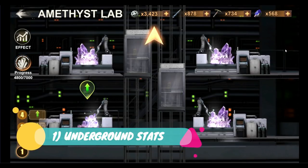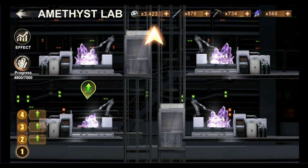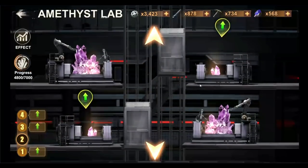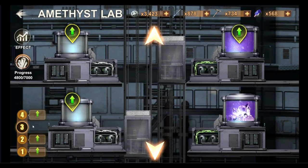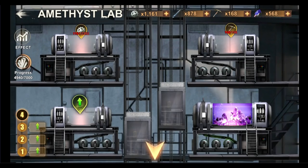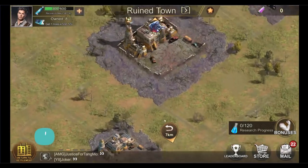Step 1: Underground Shadow Exploration stats. Each version of the world event, the lab, has always provided up to 360% Underground Shadow Exploration stats. You only need to make sure you have upgraded each station to level 5 on each of the floors to obtain the maximum amount of benefits. Do not waste your precious materials on unnecessary upgrades.